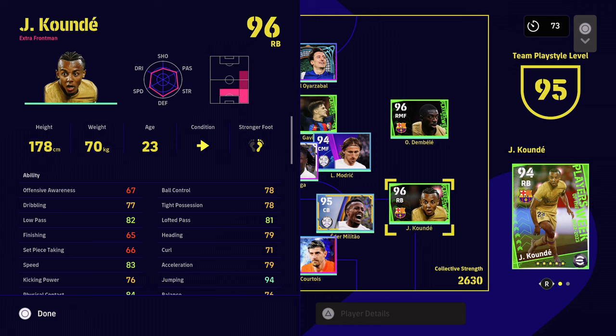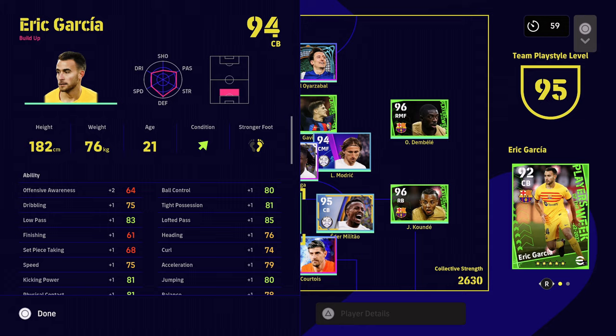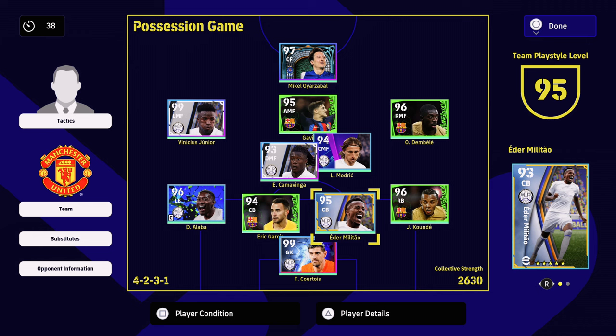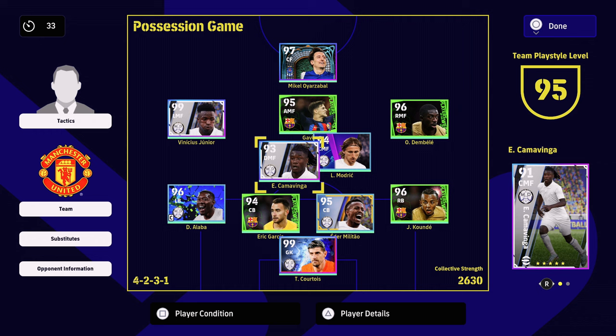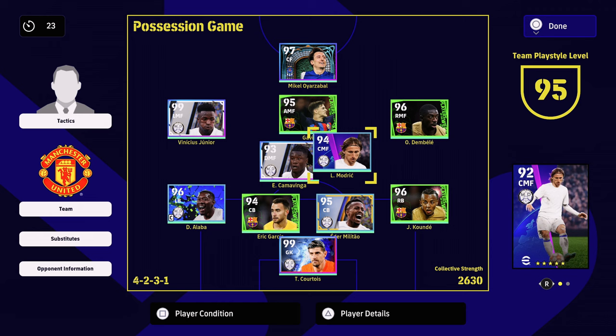So I'm playing a 4-2-3-1. Right fullback — extra frontman or attacking fullback are probably the ones you want in these wide areas. Build up is not ideal really, but it works. The two center backs, build up is fine as well. But if you have a destroyer, sometimes they go out and charge the ball down. But the most important part is your midfield and striker. These two midfielders — defensive midfielders and center midfielders — have to be orchestrators. Do not have an anchorman — I will cover that off later on in this video.